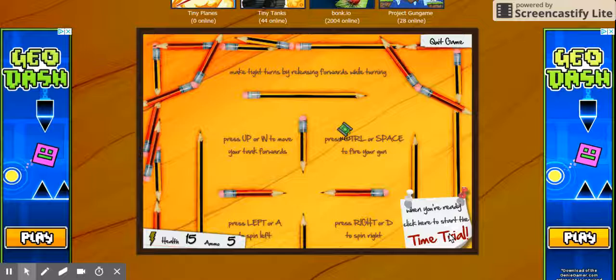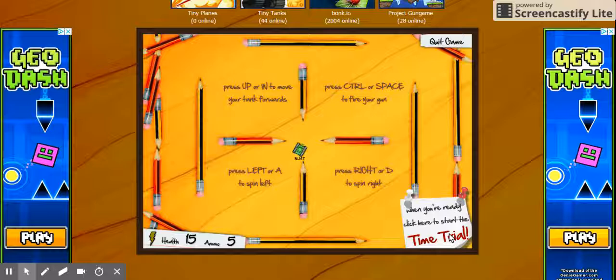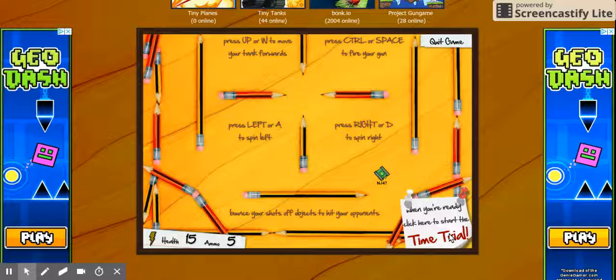Press control or space to fire your gun. Press left or A to spin right. Press right or D to spin right. Press left or A to spin left.